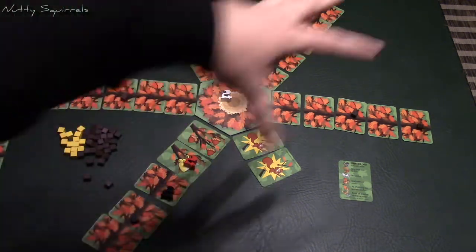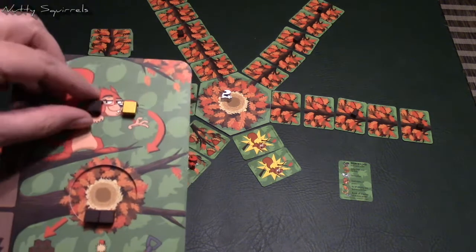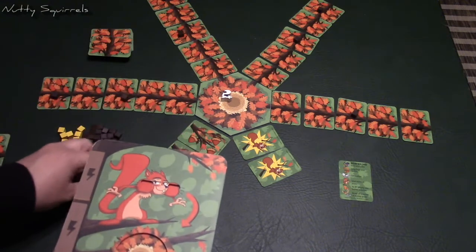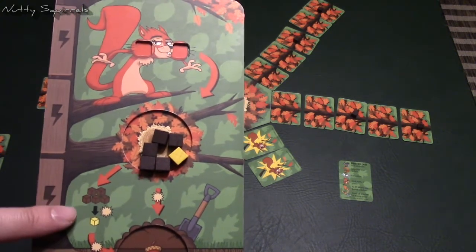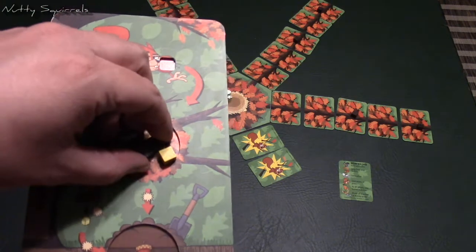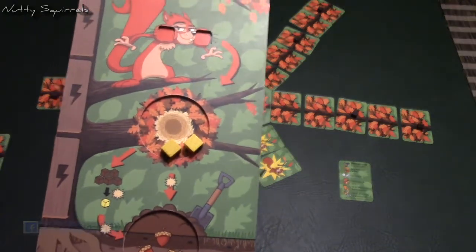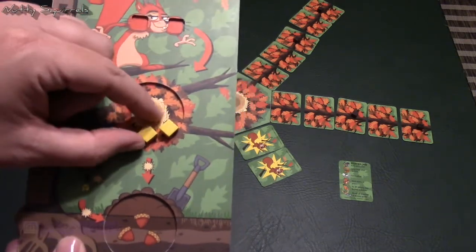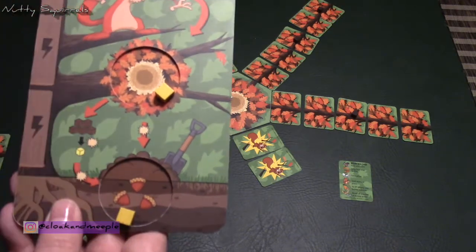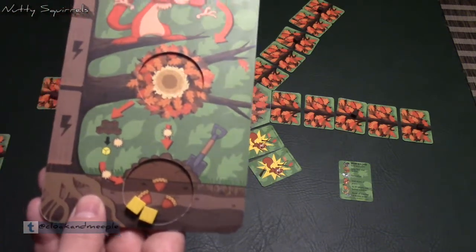You continue scurrying around collecting different acorns and trying to score as many points as possible. One thing you can do: if you ever have five brown acorns in your nest, you can spend one action point to convert all five into one golden acorn. This is a good idea because it costs one action point per acorn to move them into your burrow — so converting saves you four action points. Moving both golden acorns down for two action points already gives this player ten points.